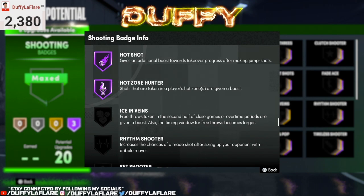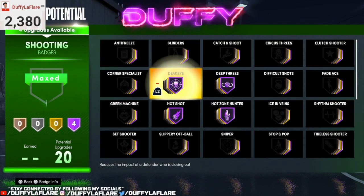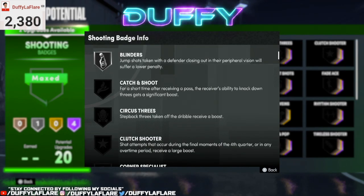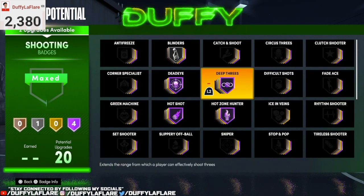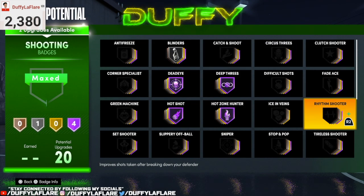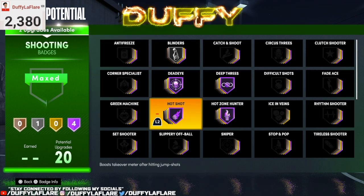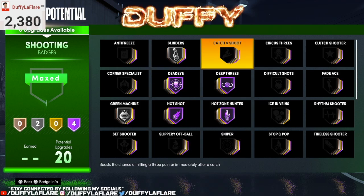For shooting, we got 20 badges. Shoot and make 3 shots and you'll have both takeovers ready — it's that overpowered. Hot shot is a must; it helps you still make the shot against contests. We're also going to rock with Blinders and Green Machine.